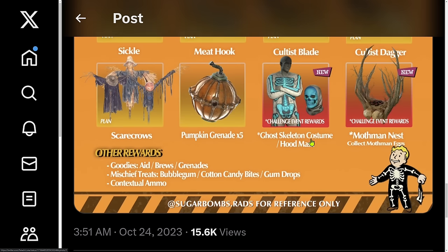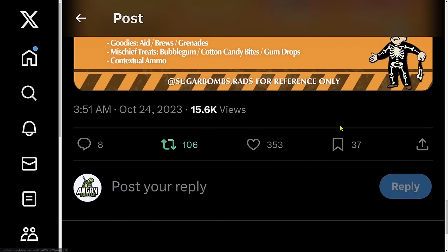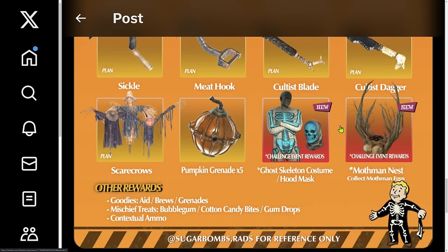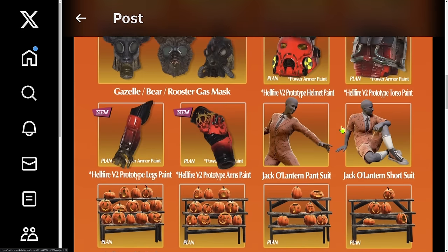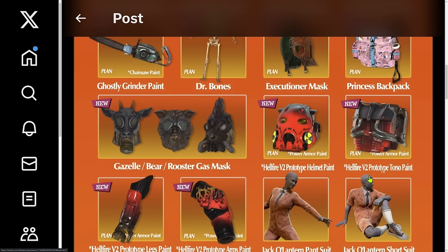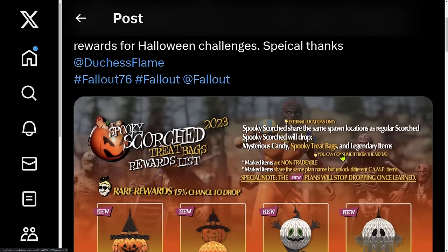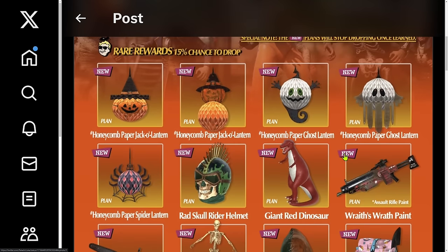There is a ghost skeleton costume — mask and costume — that's new. That's everything you can expect. The new stuff is what you're looking for, and the power armor is in a separate section. You need four plans to unlock the power armor. Good luck to all of you!